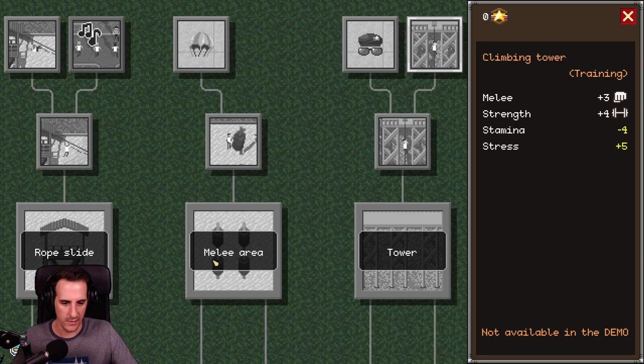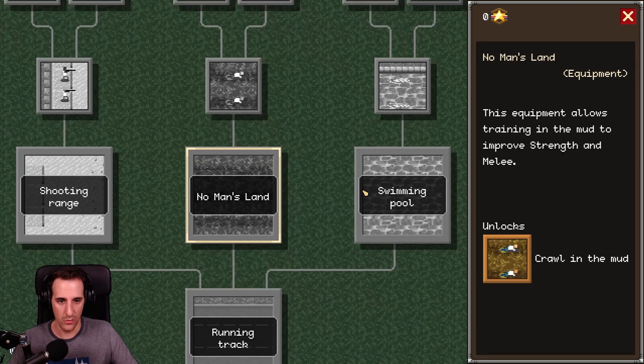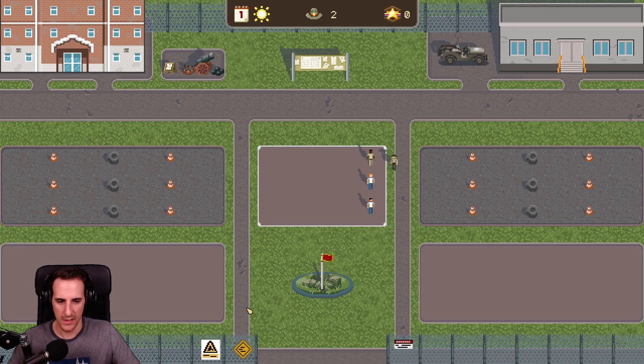We'd upgrades. Not available in the demo. So until where can we go? We can have crawling in the mud. We can have the swimming pool. I guess up to here. This is nice.